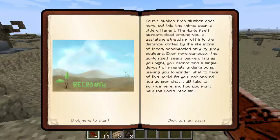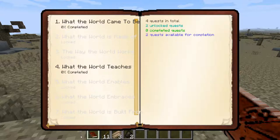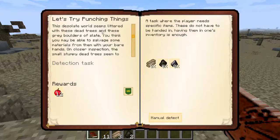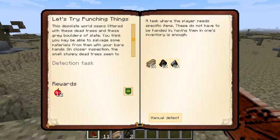I didn't realize that there was a guy reading it, but okay. So this is all apocalyptic Minecraft, basically. And the first quest is: let's try punching things. It wants us to punch these trees over here.